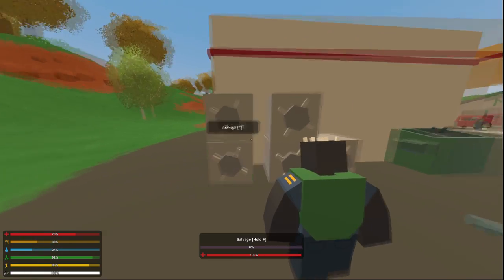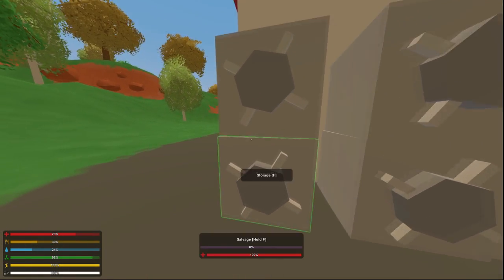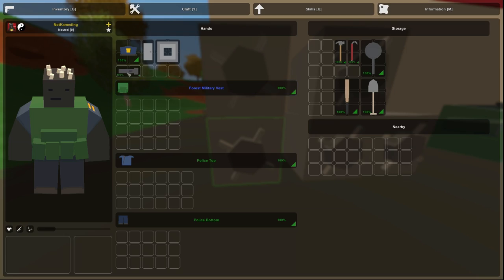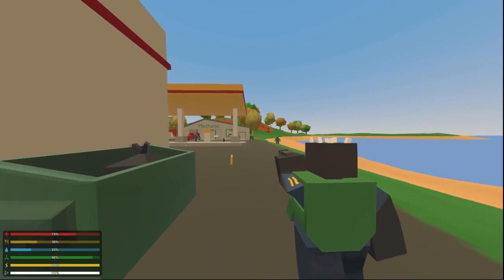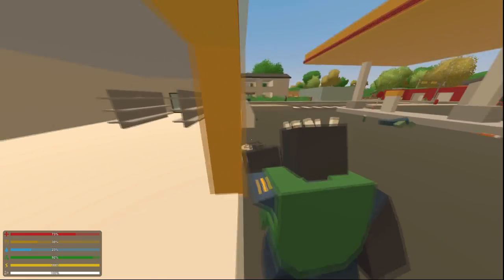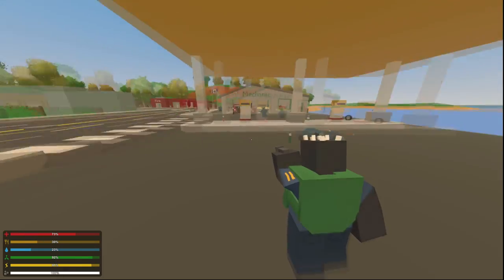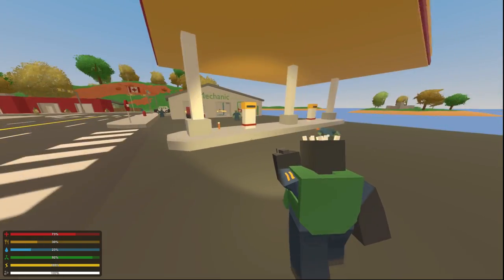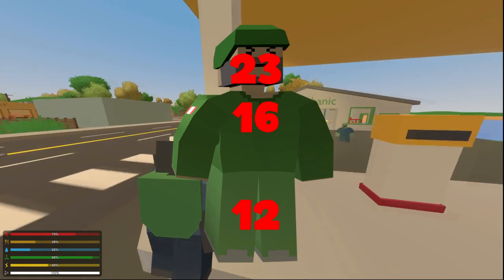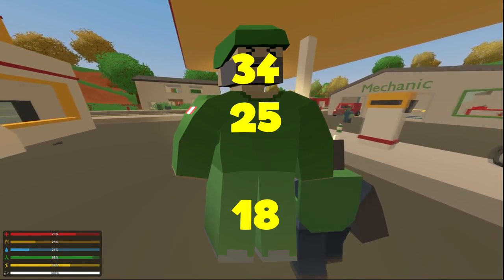There are basically two categories: blunts and bladed. Blunts on the left, bladed on the right. Starting with the blunts — the flashlight has a special ability: toggle light on and off. These spawn a lot, and if you ever need to go somewhere very dark this is very nice. It does 23 to the head, 16 to the body, and 12 to the limb. With a strength hit it does 24 to the head, 25 to the body, and 18 to the limb.